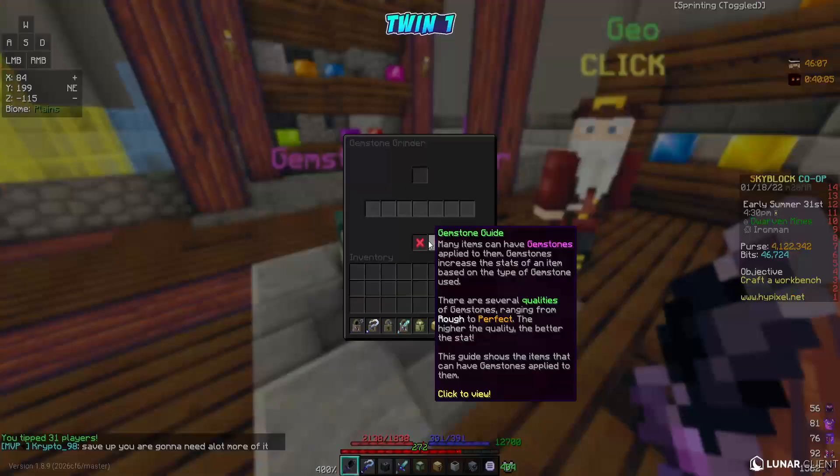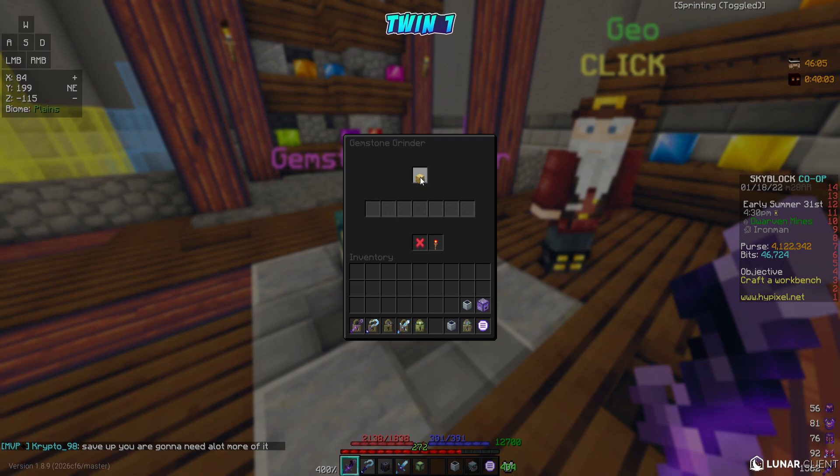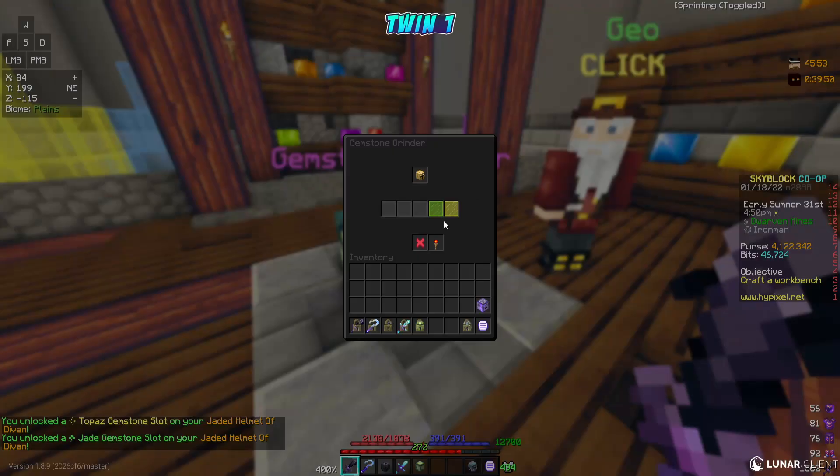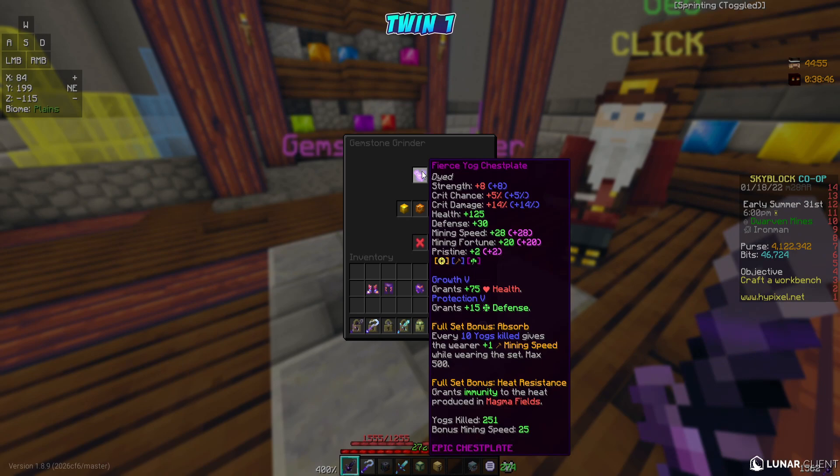Now let's head back into the Crystal Hollows, add our chambers, and then add our pristine. There's the helmet - put that in there. We'll add our chambers: we'll do Topaz and Jade. We only have two chambers, we can't do three unfortunately.